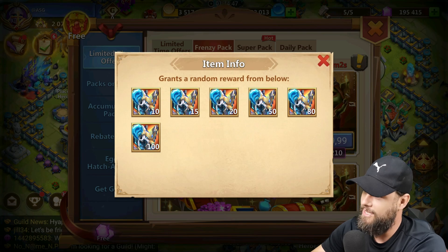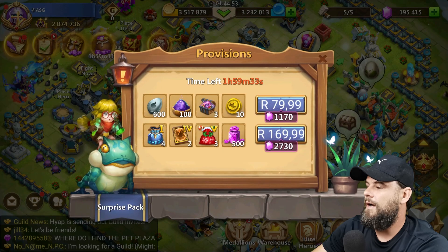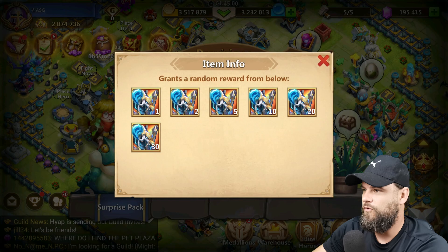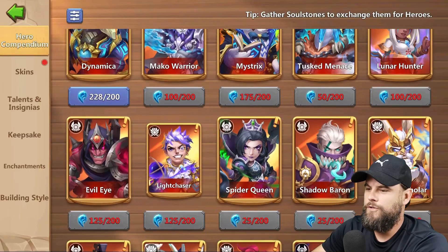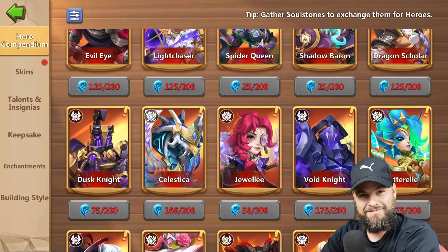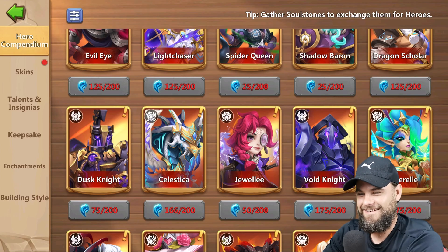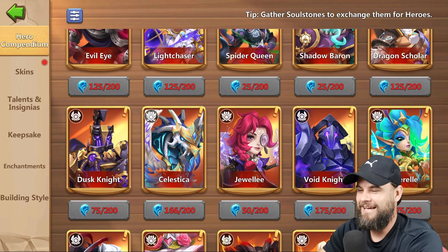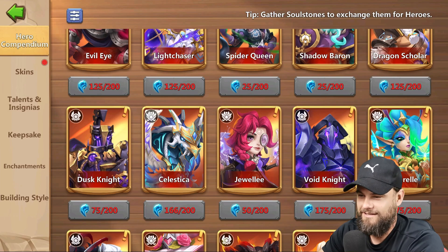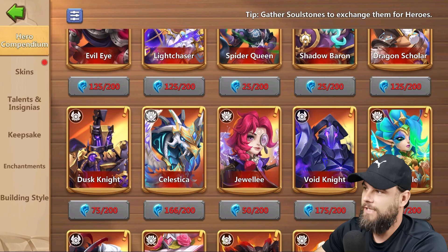I need 35 soul stones, so I'll definitely be getting a Celestica from this. If I don't get him, I get four extra bags for four soul stones. At minimum, I'll have six extra soul stones. The question is: can I get 234 soul stones out of those four bags?